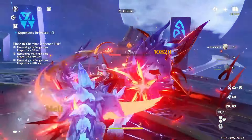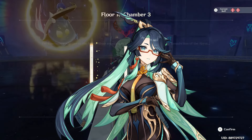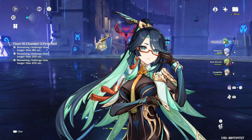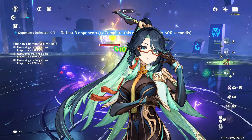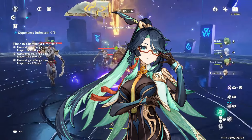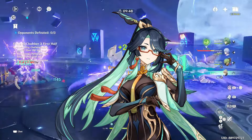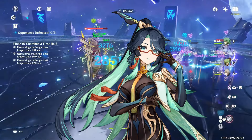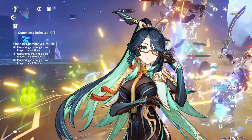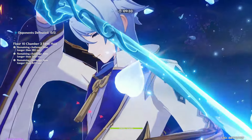The next character is Shanyun, the Cloud Retainer — a five-star anemo catalyst user whose kit is mainly based around plunging attacks. Her elemental burst enables the active party member to perform plunging attacks and provides a party-wide heal for a few seconds, which is quite good and helps Furina reach her fanfares quickly. She can also equip the four-piece Viridescent Venerer set to provide resistance shred, further increasing damage potential.